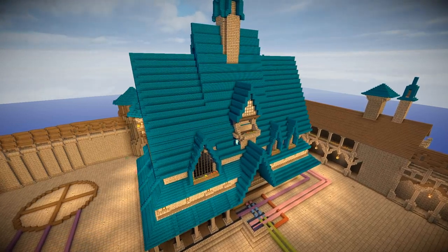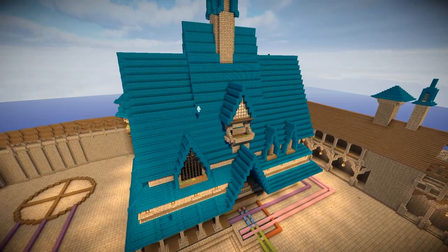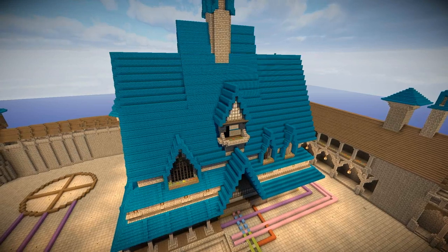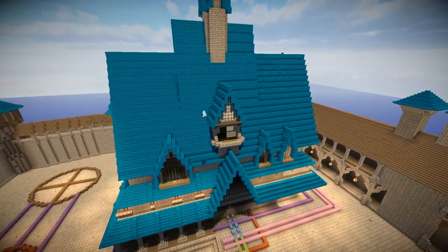And now it was time to come along to the roof. I had just used plain old blocks there previously, and now I'm replacing those bricks with brick steps to make it a bit smoother and to exaggerate the ramps and the slopes on the building.